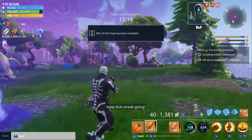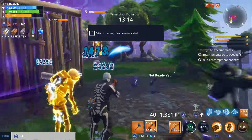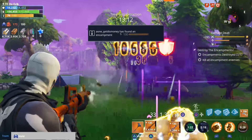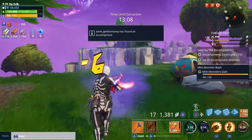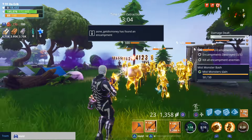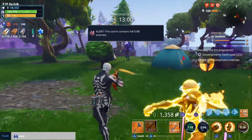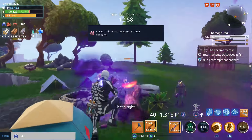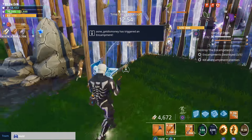We're definitely gonna have to use a turret for this one. There's a blaster behind us. Let's try to get rid of the blaster first — he can kill us from back there. Hopefully there's no more mist monsters. Look at all these nature husks. This is gonna be rough. There's another blaster — keep that streak going.